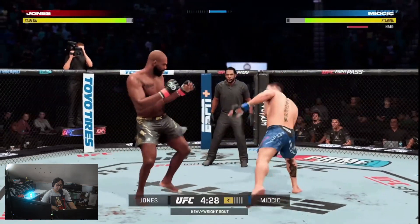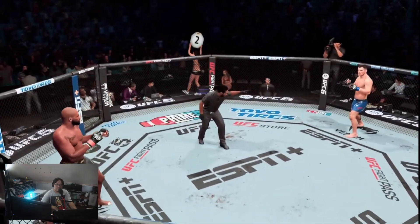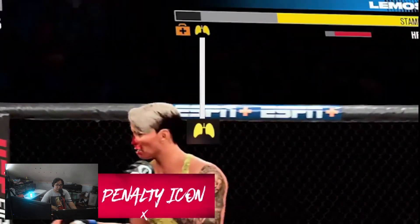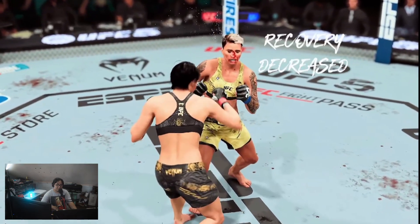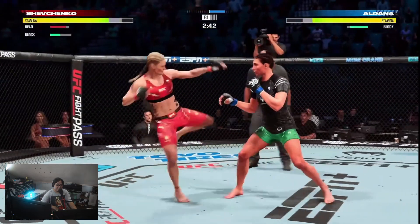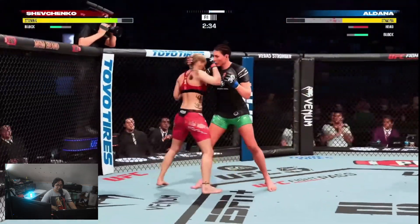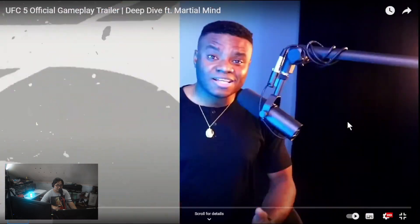Kinda realistic that way — if no further impact occurs to the affected location in 30 seconds, the penalty is lifted. Wow, 30 seconds — or at the start of a new round. Is that too quick? The vision penalty icon appears when an athlete sustains an injury to the nose or mouth. What about the ribs? You can't breathe if your ribs are damaged.